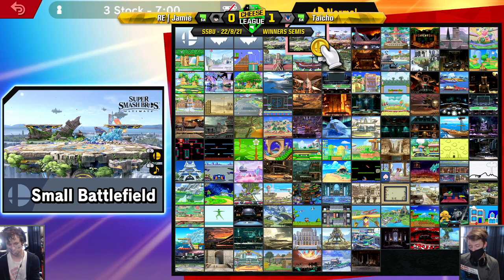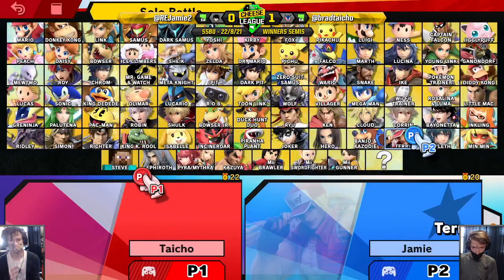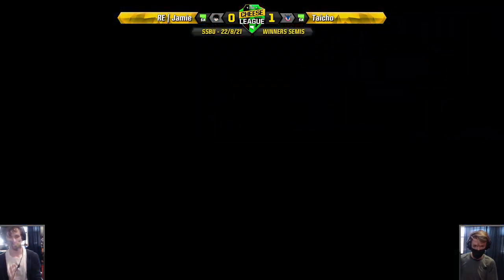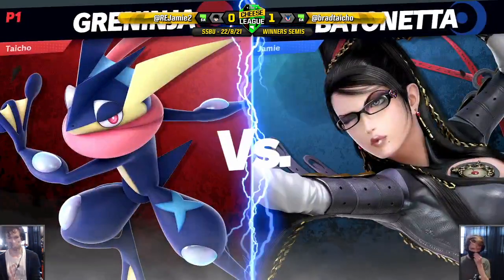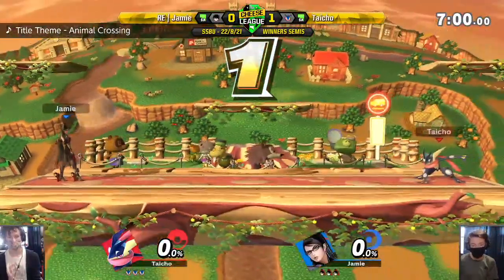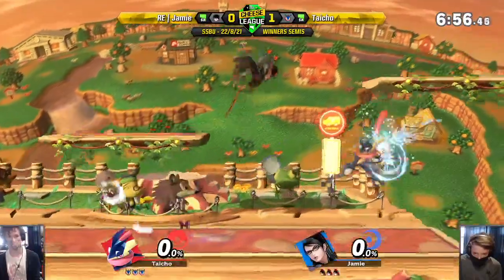He's been mixing up his recovery fine, it's just a matter of Greninja being able to edge guard you really well - keeping you off stage with those back airs. If you do something far too committal, he's definitely going to forward air you. Even if you do land relatively safely, you gotta watch out for those immediate down tilts. I can't believe Brad says Greninja sucks in the air and then back airs you 50 times in a row.